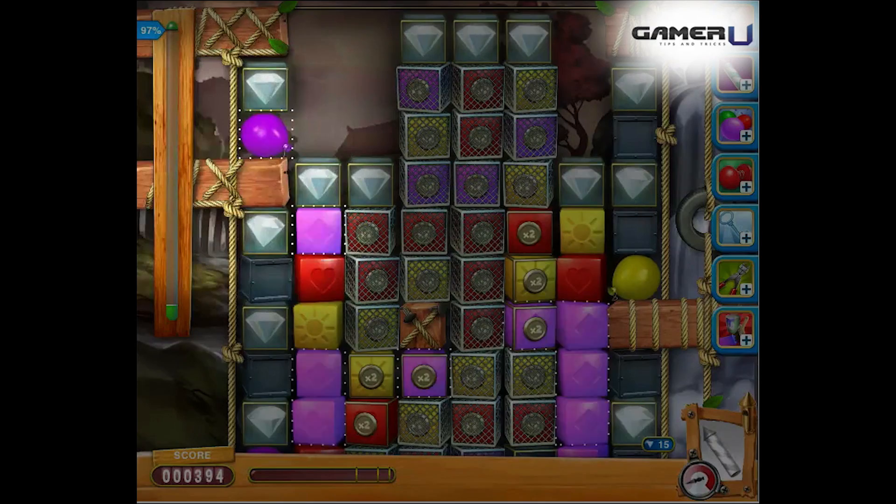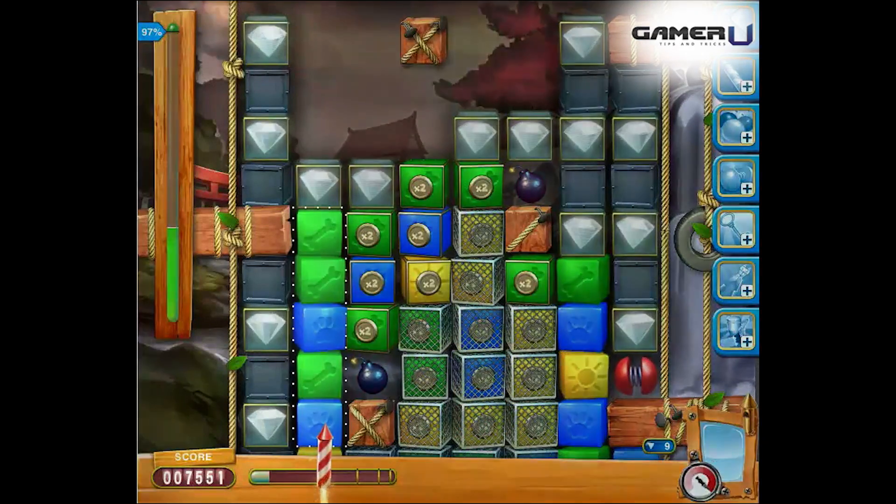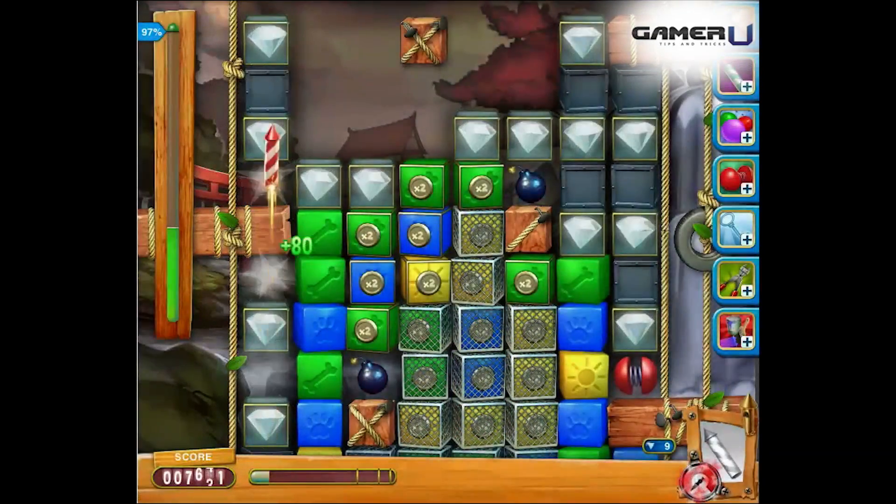We suggest using the color pop on the first column. Tip 3: Activate the rocket as soon as it is ready and use it in column 1.